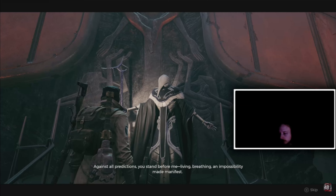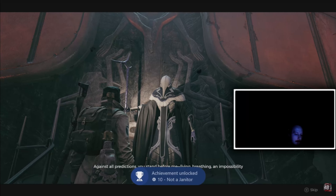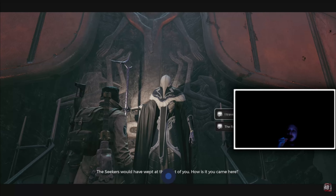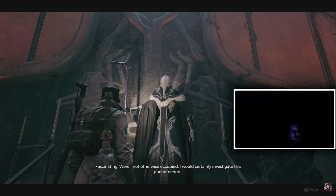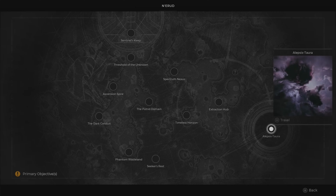After you defeat the Shahala Spectral Guardian of Nerud, talk to the Custodian in Nerud. He'll tell you that you need to take out this boss — talk to him again and he'll give you a sequence. You then have to wait roughly 10 to 12 hours in real time. When you come back, the area will be all glitched out.